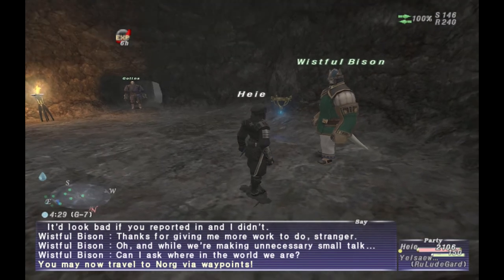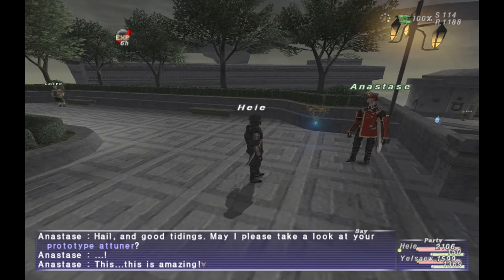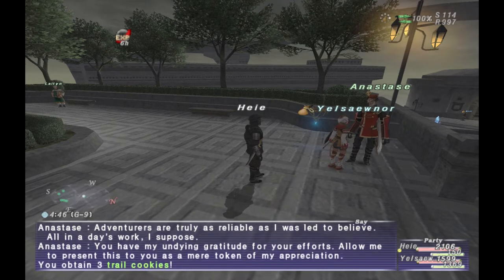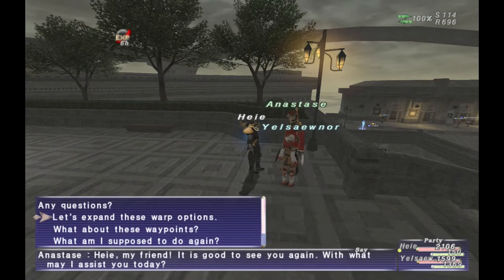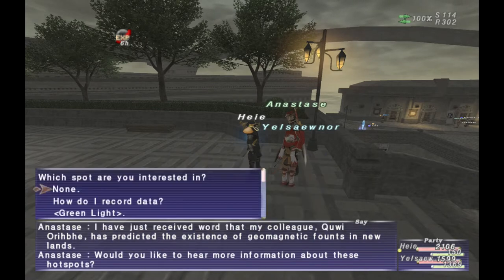After you've gone around all these places, go back to Juno and talk to the original NPC again. At this point, he will have you start going around and getting different geo points, which will then allow you to warp to those points after you've gotten them.